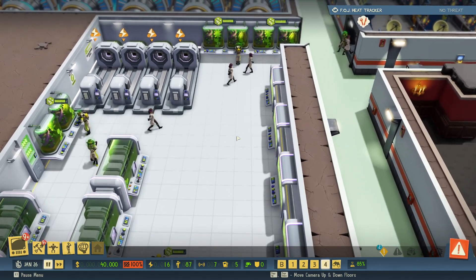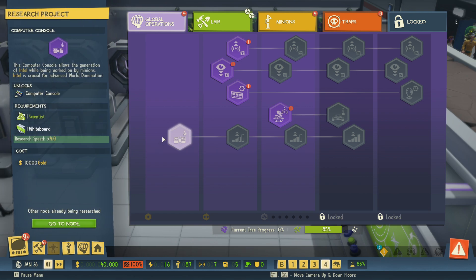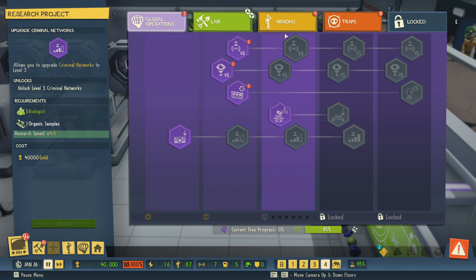Whenever you're doing research, it will tell you what kind of scientists you need. I was curious to see if maybe a biologist could do the work of a scientist — they're technically also scientists — but the answer is no. All those scientist minions are independent. When the game tells you you need a scientist, you need a scientist. When it tells you you need a biologist, a quantum chemist cannot do that work.